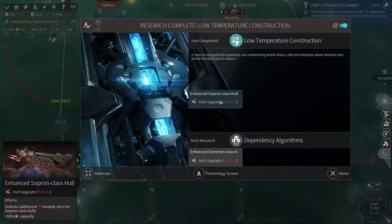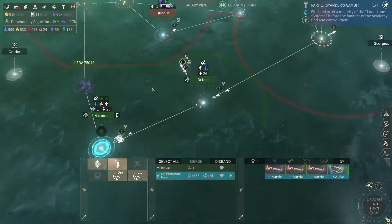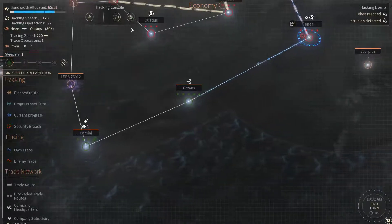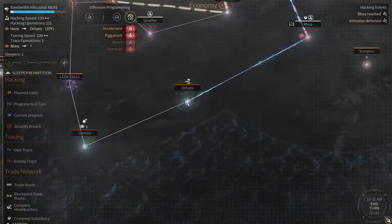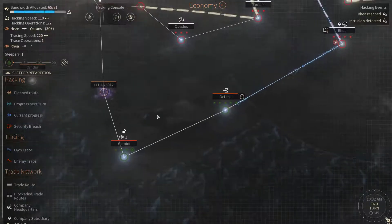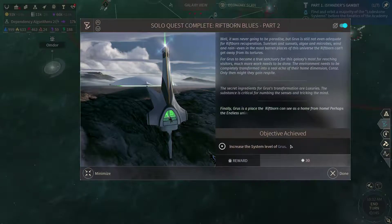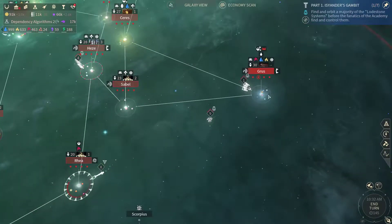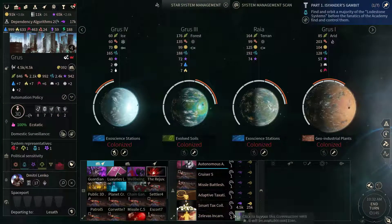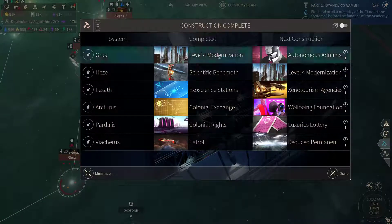Low temperature construction is done, so now we can enhance our subprint class halls. Now at Gemini, let's scramble the navigation again. Let's install a piggyback and an accelerator here. Let's start another hack, but this time from a different source. Groose is upgraded, and that means we can start building the autonomous administration — I'm gonna do that instantly.